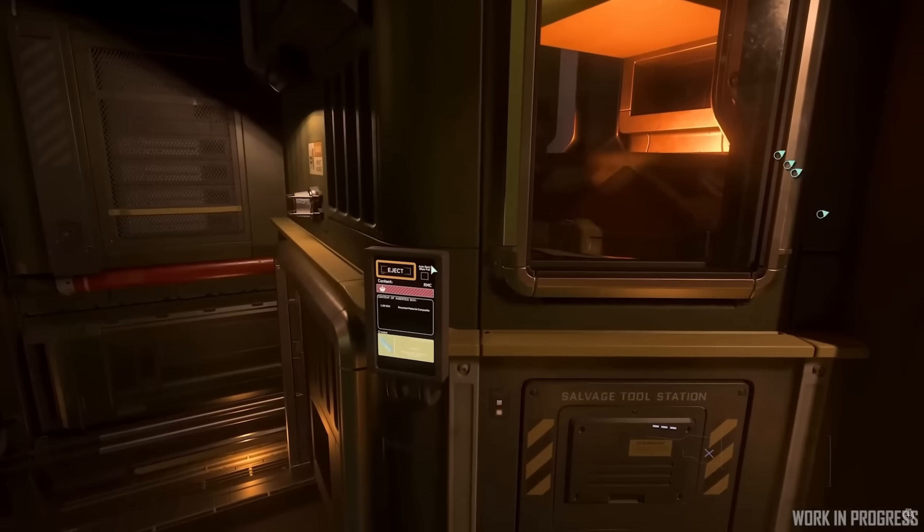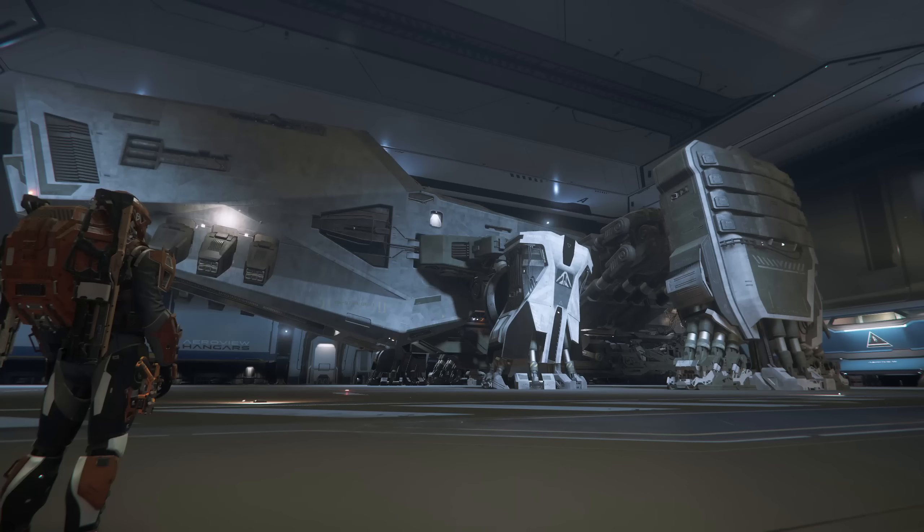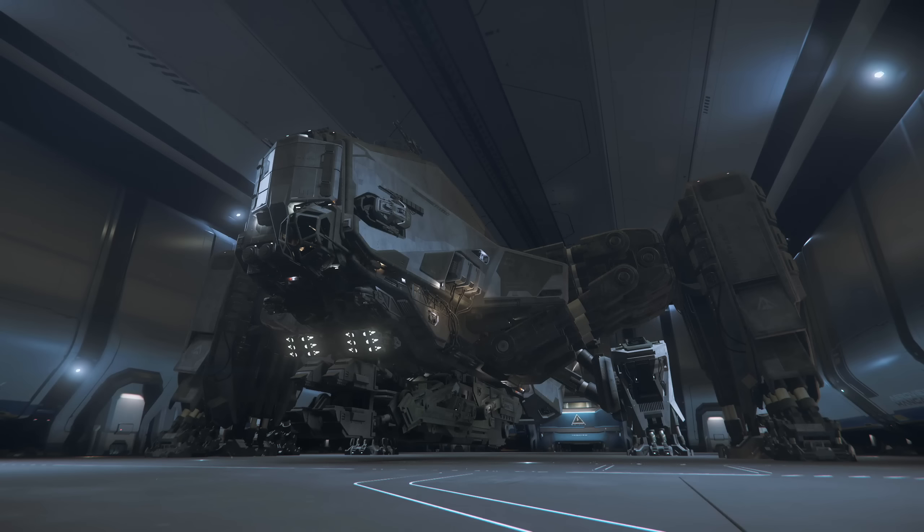The Aegis Reclaimer on the other hand is at the other end of the spectrum. This beast, with its straight-out-of-Aliens vibe, has long been one of my favourite looking ships, but it finally looks set to lose the mantle of most expensive FPS level. Hull stripping is only part of the Reclaimer's envisaged functionality. The ship also has a complement of tractor beams and a crushing claw that should help it to munch down bigger pieces of hull, but at least for the time being, it looks set to get some real use.